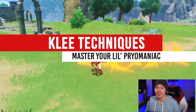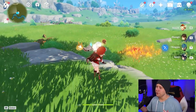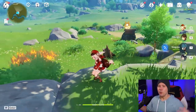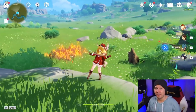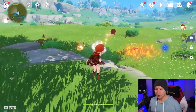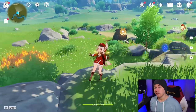The easiest one is the jump cancel. All this one is — you use your normal attack, and as soon as the bomb is in the air, you are free to jump anywhere. This will take you out of the lock from that normal attack combo. You'll also be able to move around and dodge any projectiles or attacks with your jump, which is very useful with a short-range, low HP, low defense character like Klee.